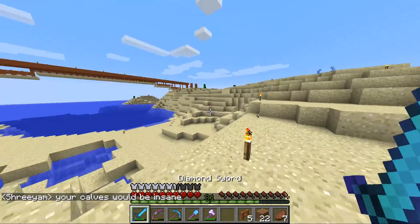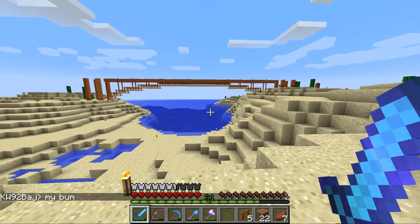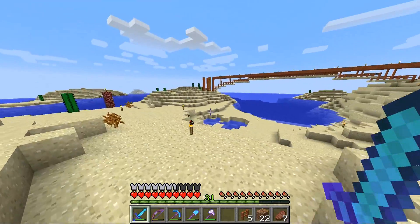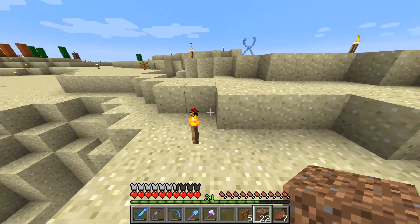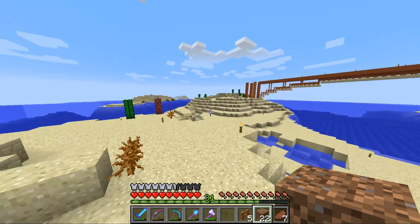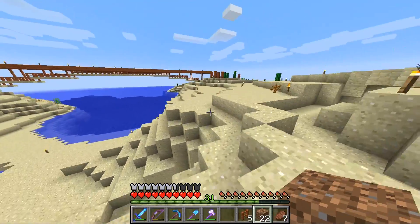So the bridge is done, just about. You can see it is symmetric — I'm just trying to see if there are any errors. I don't think so. Let me just go to this side and check — yeah, it's symmetrical. This hill is kind of in the way of the supports, but I mean, that's like whatever, it's not really a big deal.